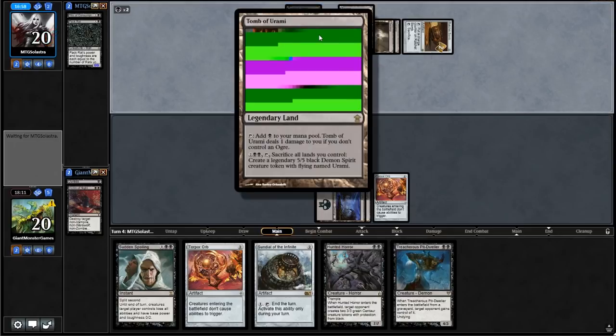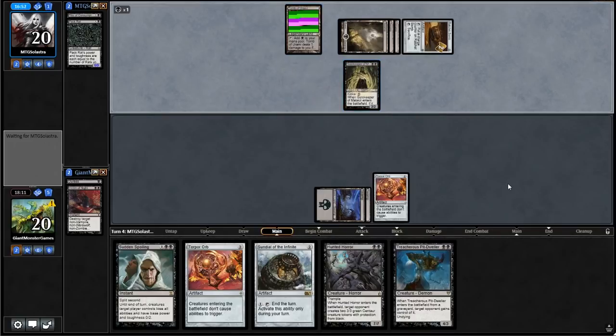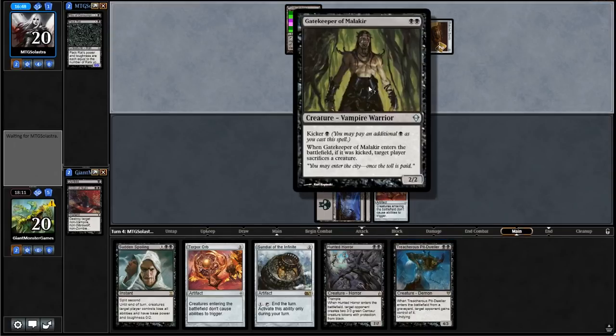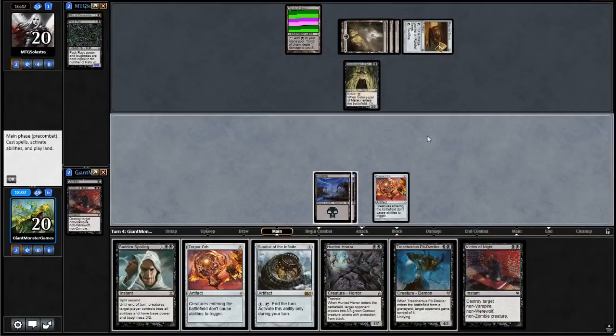I don't know if I like that card. Gatekeeper of Malakir for no value — should've waited till we played this guy. Oh — Torpor Orb literally kills Gatekeeper of Malakir because his ETB trigger doesn't fire! Ha! Poor dude — but that's how Torpor Orb works.